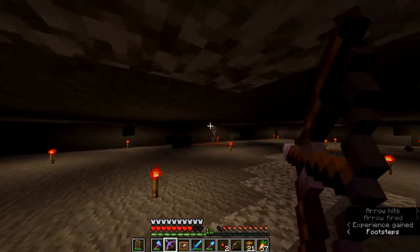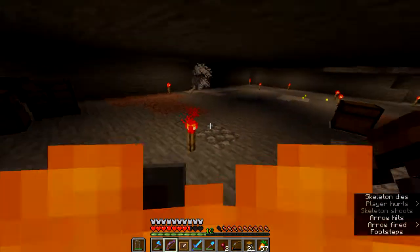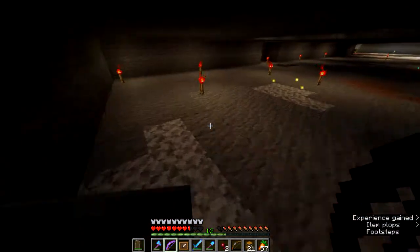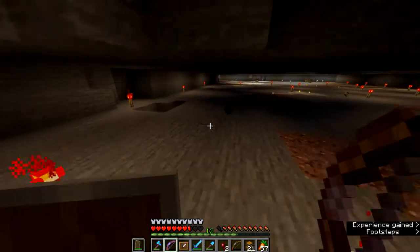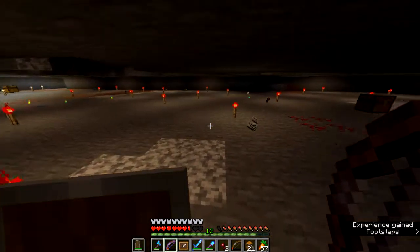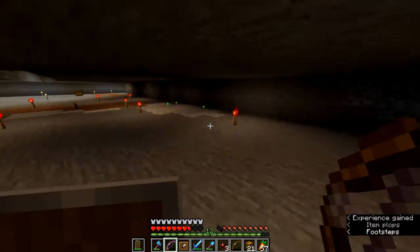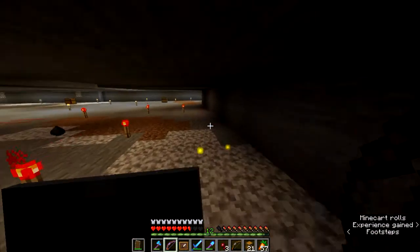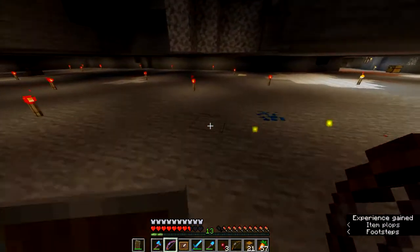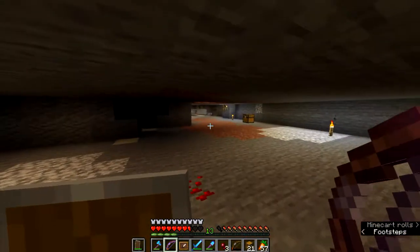Did a skeleton just shoot me? I think it did. That's a flame arrow. I am so glad that this armor has fire resistance — it makes all the difference in the world. This is the god armor with multiple protections and it does a pretty good job of keeping me alive. I think we're ready to go back up and check on that villager to see if he's been healed or not.